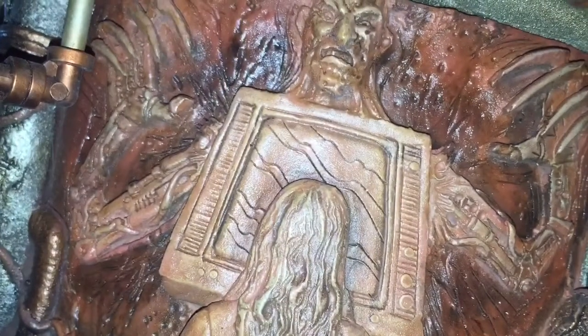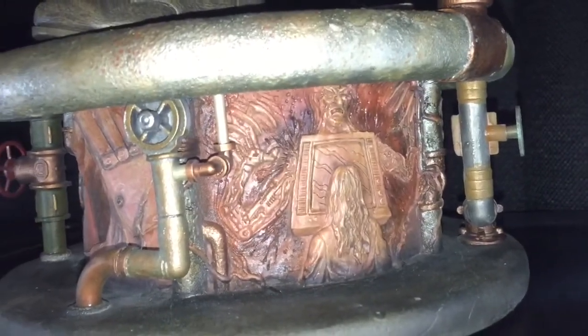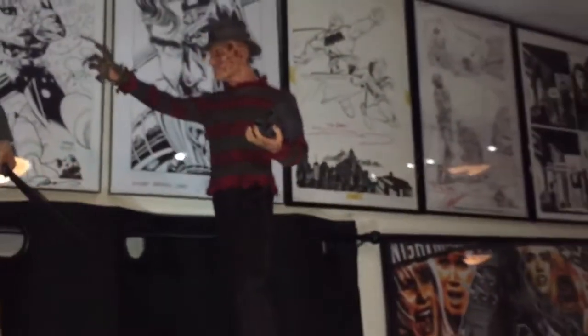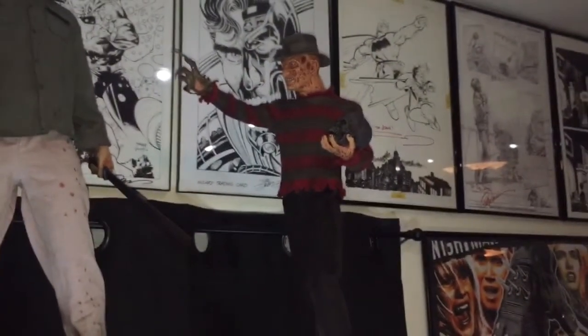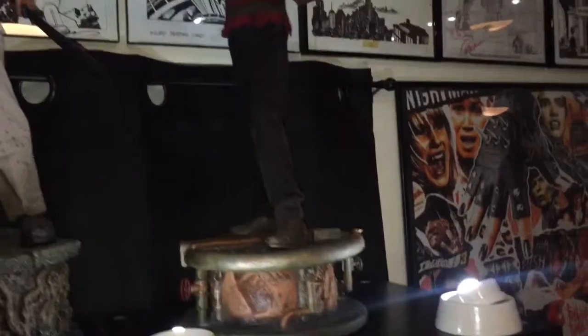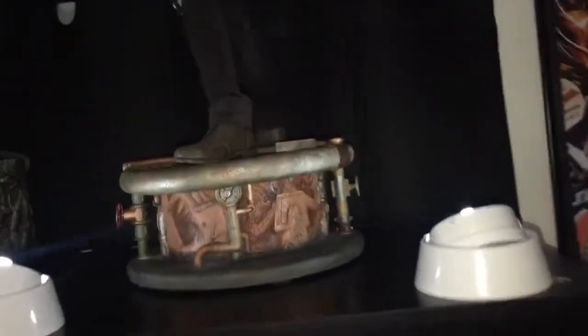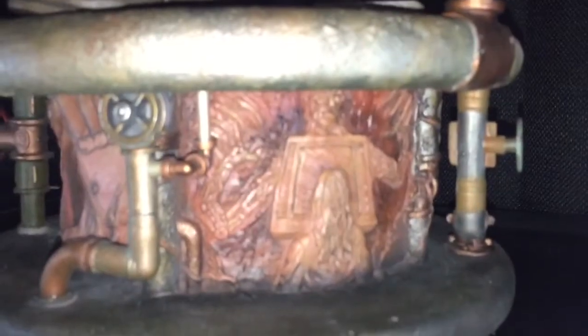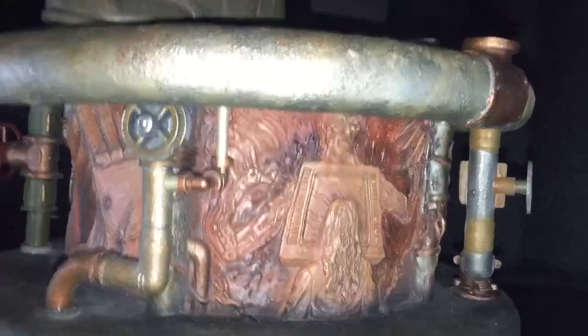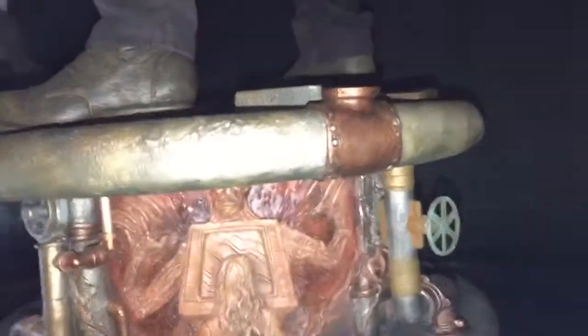There are a lot of Freddy Krueger statues out there. Sideshow has done a few, but I really feel like this is the best one because not only is it a pretty dope pose and the face looks really good — he looks just like Robert Englund — but they added all of the classic kills from probably the best Nightmare on Elm Street movie into the base. So not only do you have Freddy in the statue, but you get all of his victims as well.